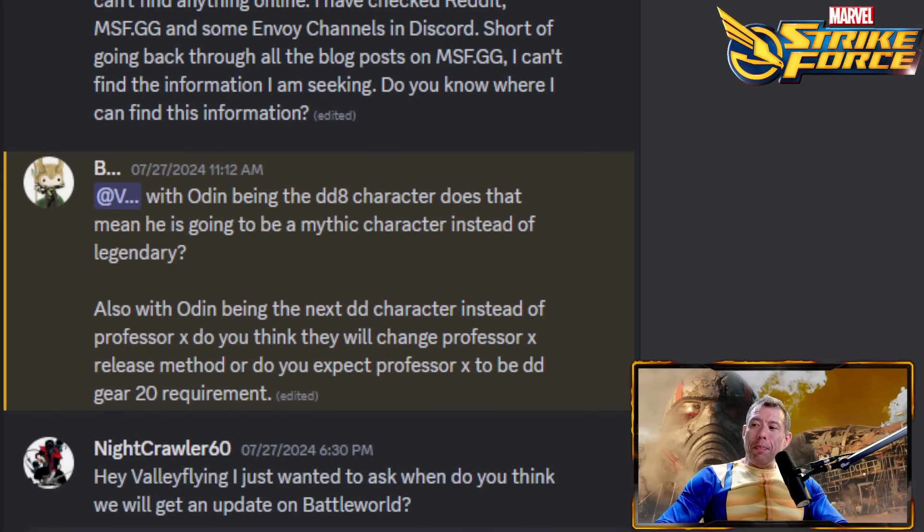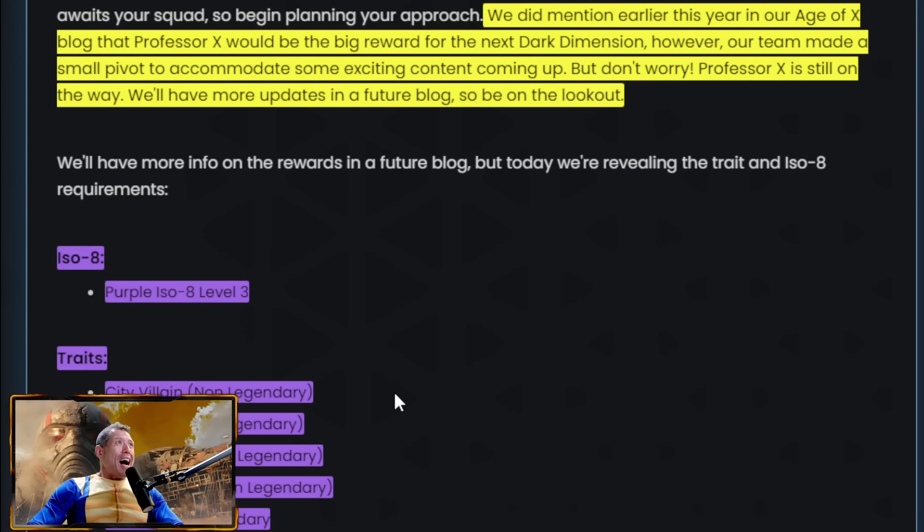For Odin, the characters needed for his unlock include Apocalypse, Doom, Ultron, Mephisto, Super Skrull, Dormammu, Ultimus, and Kestrel — all using Purple ISO-8. I'm pretty sure he'll have a Mythic tag. As for whether Professor X's release method will change — they haven't said either way. I'd assume it's still the same: Gear Tier 19 for Mephisto, Gear Tier 20 for Professor X. We'll see if that comes to fruition.